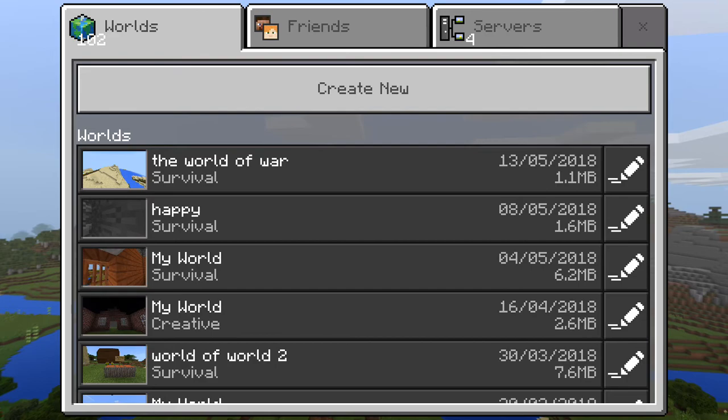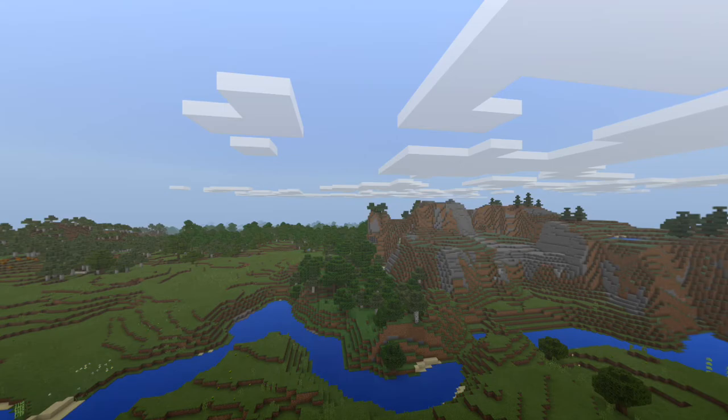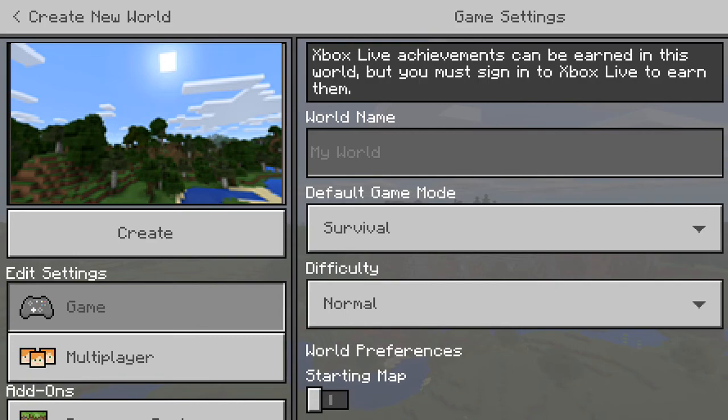Hi guys, this is Alistair and today I'm going to be playing some more Pocket Edition. I know you guys like Pocket Edition so I'm going to be playing it again, and today I'm going to be building a desert house in a world.